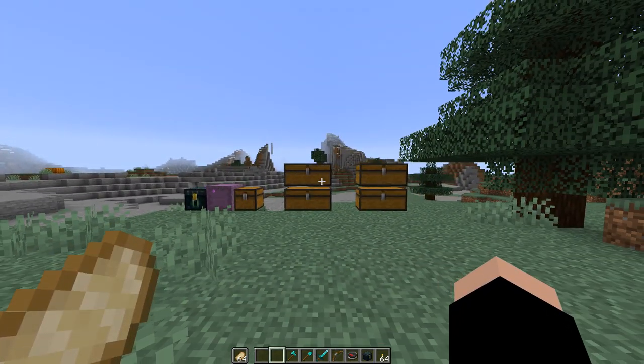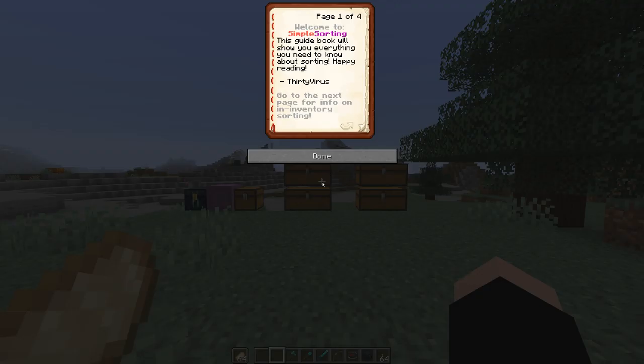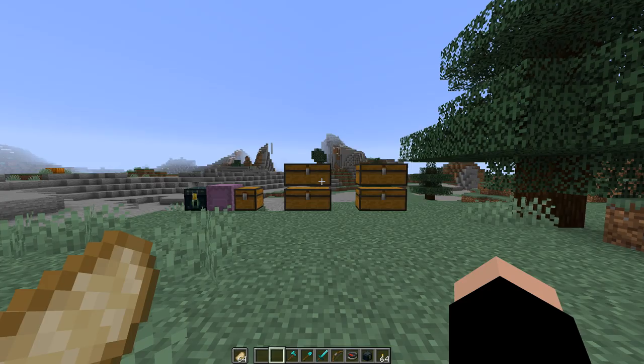Now let's go over the commands. If I do slash SS help, it will bring up all the commands — there's not a lot of them. Slash SS info gives information on the plugin and links to my page. You can also do slash SS tutorial, which will teach you and your players how to use the plugin. It covers inventory sorting, middle-clicking containers, slash SS inv for personal inventory, external sorting via crouch and right-click, and finally the multi sort, which lets you sort your entire storage in a couple of clicks. To add an inventory you do slash SS add in, to confirm you do slash SS confirm, and slash SS cancel will cancel it. Slash SS looking does the same thing as shift right-clicking on a chest.